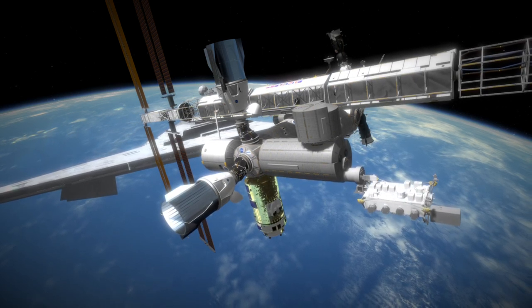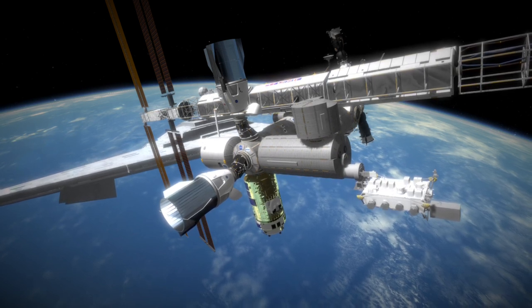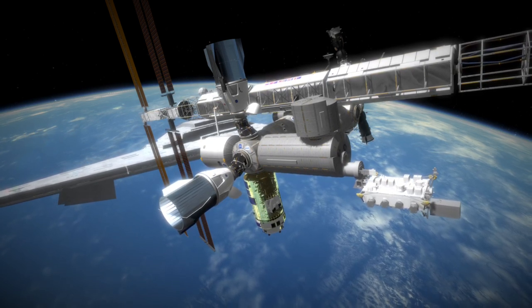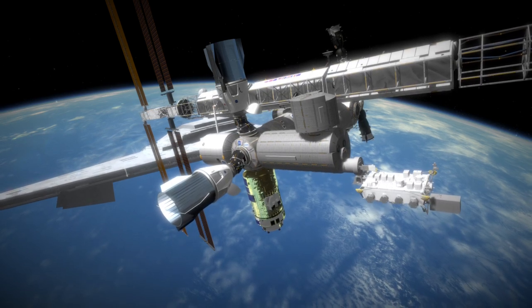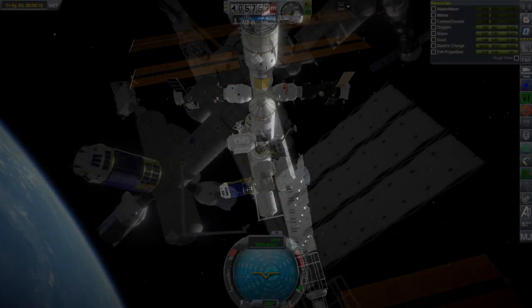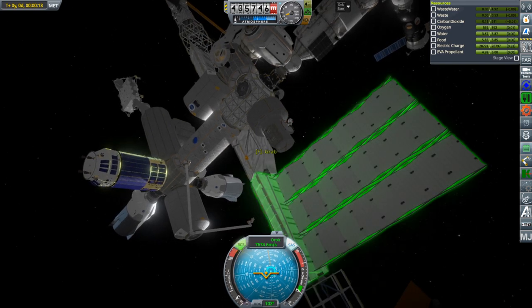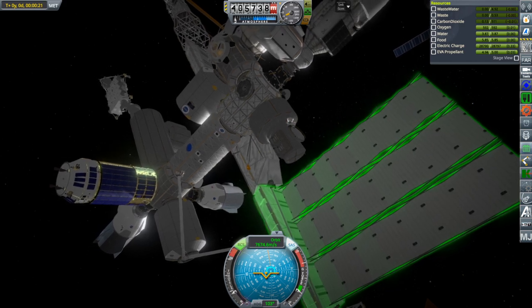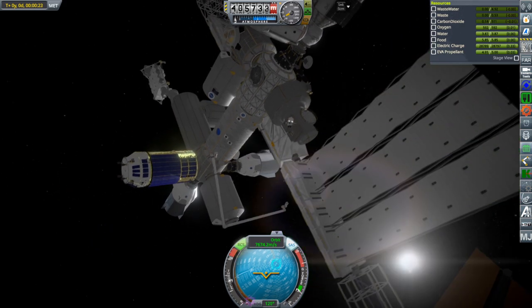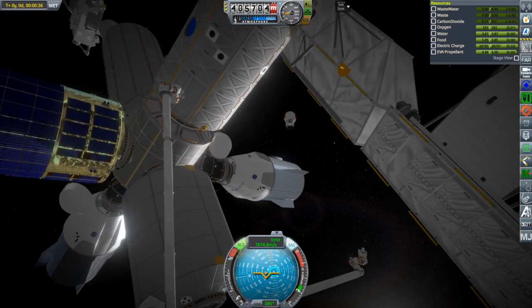As somebody mentioned, the forward-facing thrusters — I do have forward-facing thrusters on this Dragon 2 model. The original thruster configuration I had was wrong, and I added those forward-facing thrusters after somebody told me about them. So I didn't change the original configuration, meaning there's sort of a duplicate set of forward-facing thrusters, which is all right. It seems to be able to do all the things just fine, so I left it.